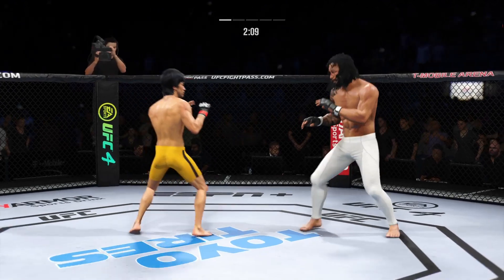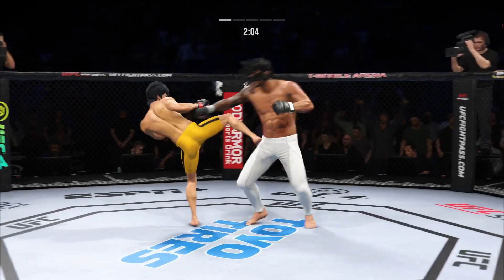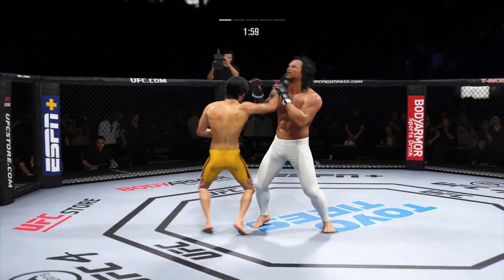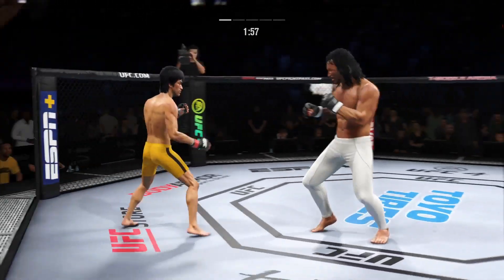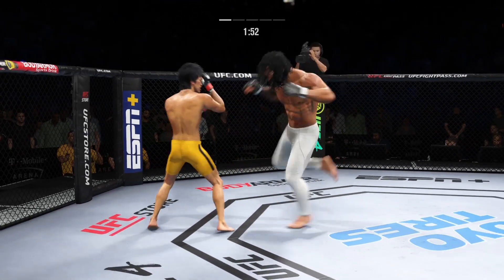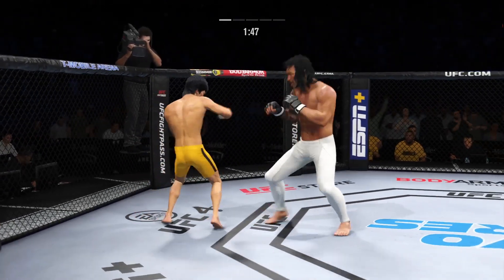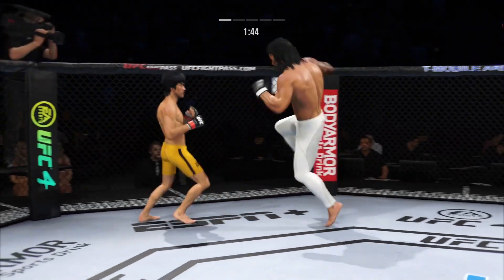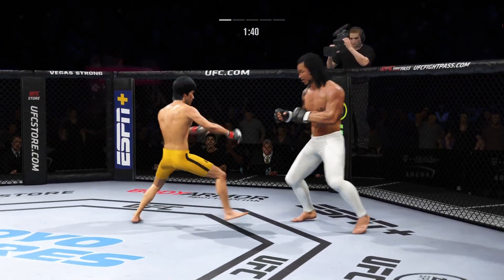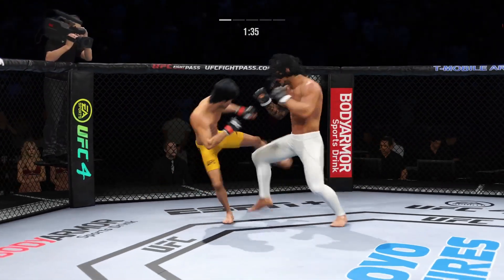Nice moving — stick and move. We talk a lot about sticking and moving; he slipped that offering and then countered with a punch of his own. I guess it pays to be the longer fighter — at least it certainly did there. Nice body kick. Blocks the shot. Got clipped with the right hand. Oh, he lands another strike to the body, really starting to connect on a lot of shots to the midsection. And these will take their toll as this fight goes into the latter rounds.